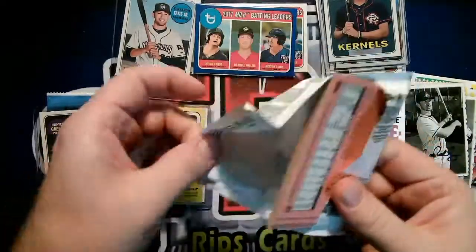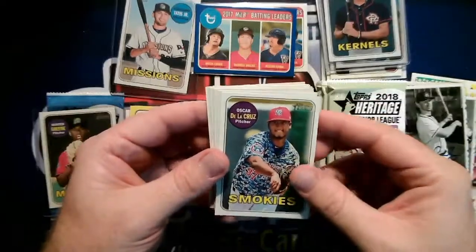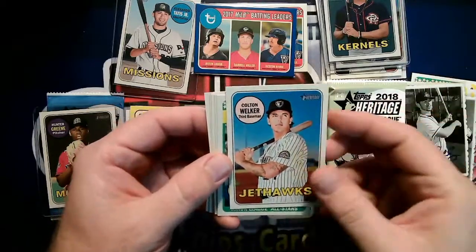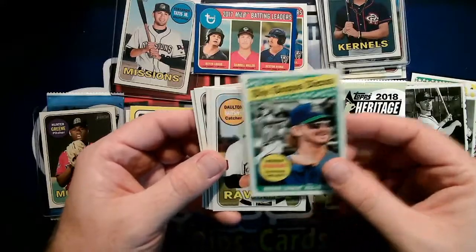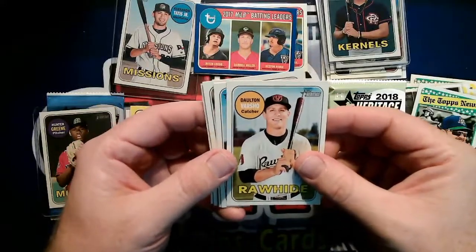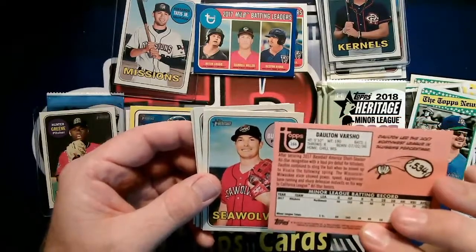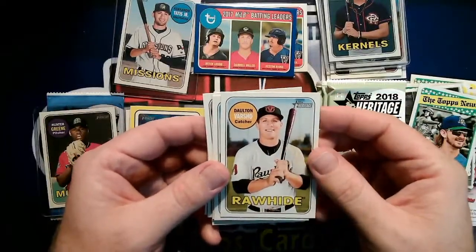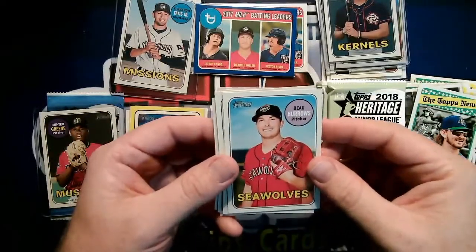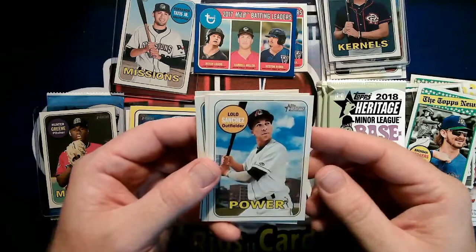Haven't had one of those all-star puzzle piece cards in a minute. Greg Deichmann — Ports. Oscar De La Cruz. Colton Welker — Jet Hawks. You just can't make up some of these names. There's another Brendan Rogers puzzle piece. Dalton Varsho — one of the better catching prospects in the Diamondbacks system, pretty young. I think he was in Double-A last year and could possibly make his debut this year.